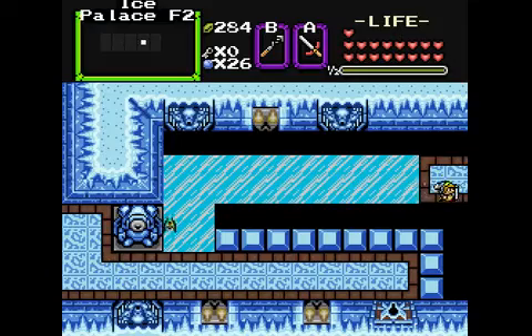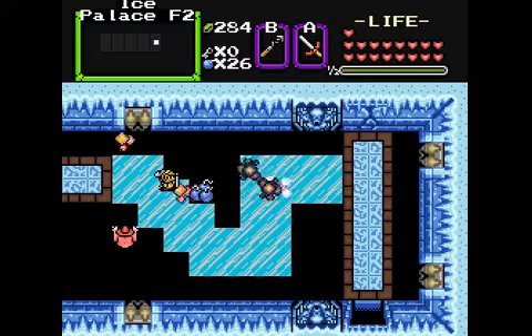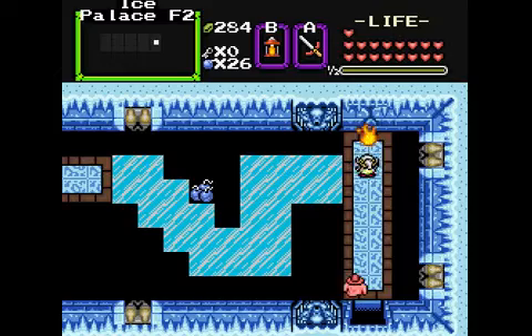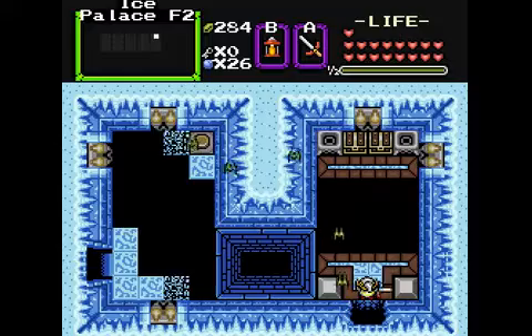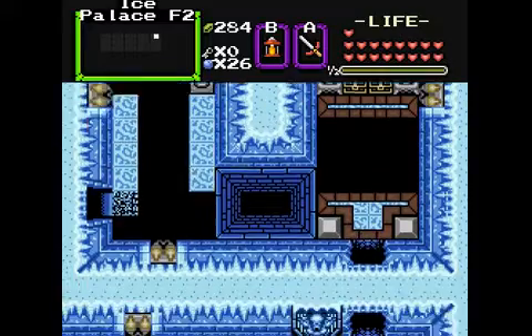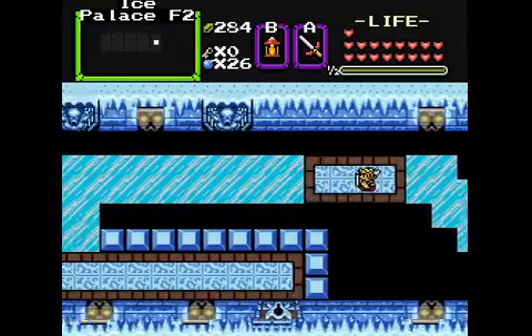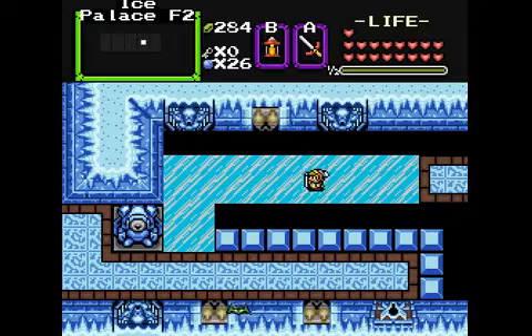There we go — we get the red candle and we start sliding all over the place. Let's try to figure out the puzzle — I need to go back here. We can go over here now and use our red lantern. But we need to open that shortcut first.